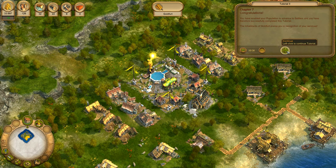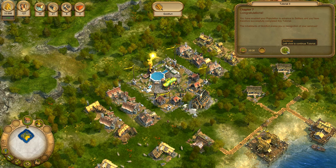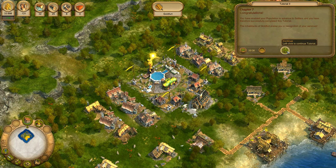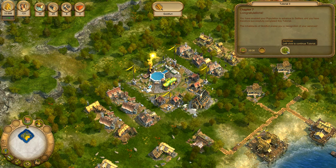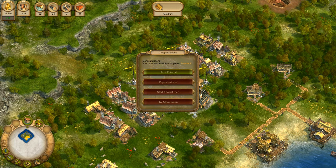Congratulations! You have enabled your population to advance to settlers and you have therefore successfully completed this tutorial. The inhabitants of Goldfert praise you in recognition of your services. You can now choose to repeat what you have just learnt.